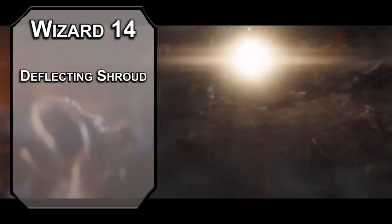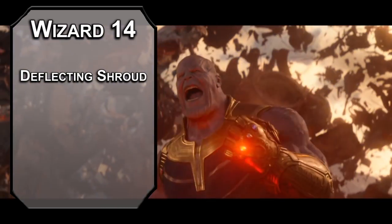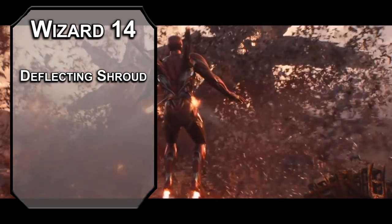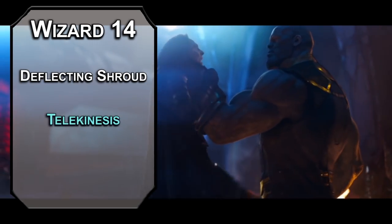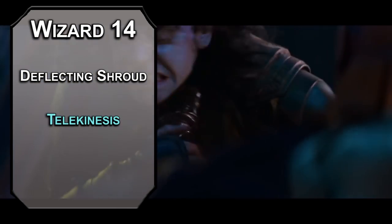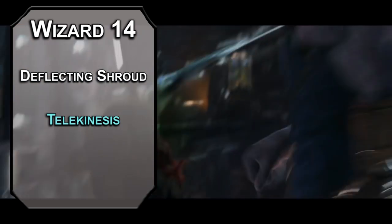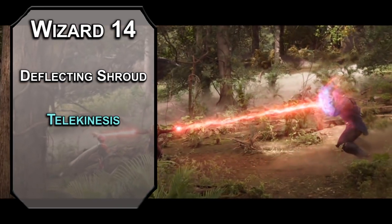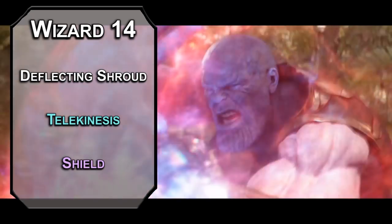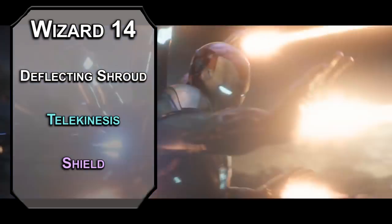14th level wizards get Deflecting Shroud, dealing half your wizard level in force damage to up to 3 creatures when you use Arcane Deflection, which technically doesn't have a limit on uses — absorb energy with the gauntlet and toss it back out, maybe as bats. Telekinesis lets you lift objects weighing 1000 pounds or less with your brain, and if that object is a person, they can resist with a strength check contested with your spellcasting ability. You can move this thing 30 feet as an action for 10 minutes. The shield spell adds 5 to your AC as a reaction — if you're low on HP, you might want to push it up a little bit. Nobody else is going to be finishing your work — you're the only one who can do it, and probably the only one who wants to.